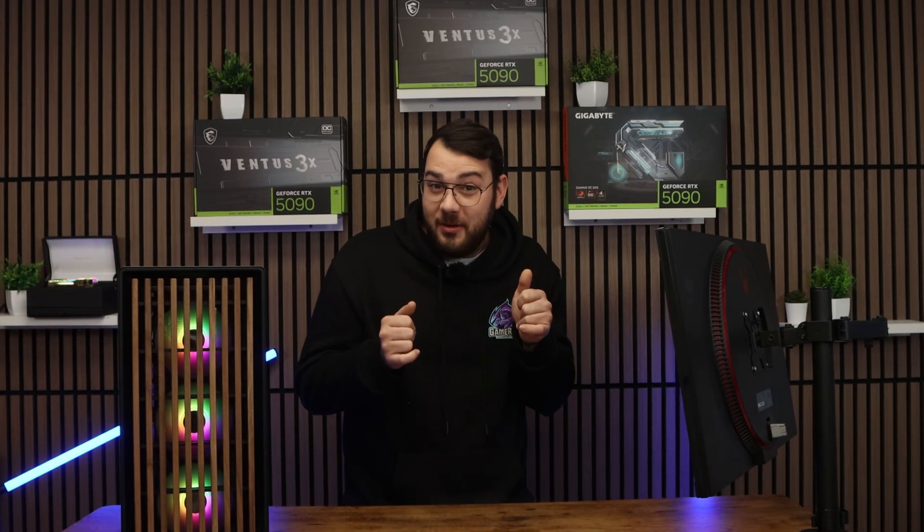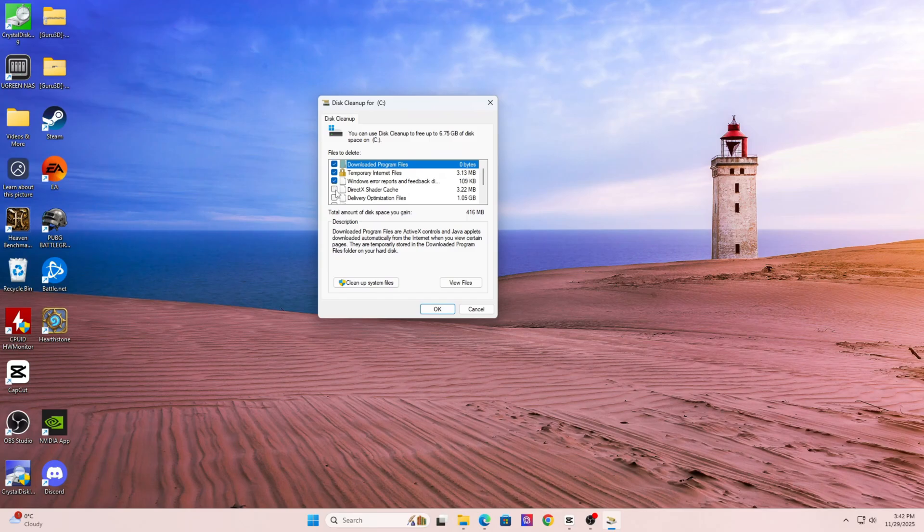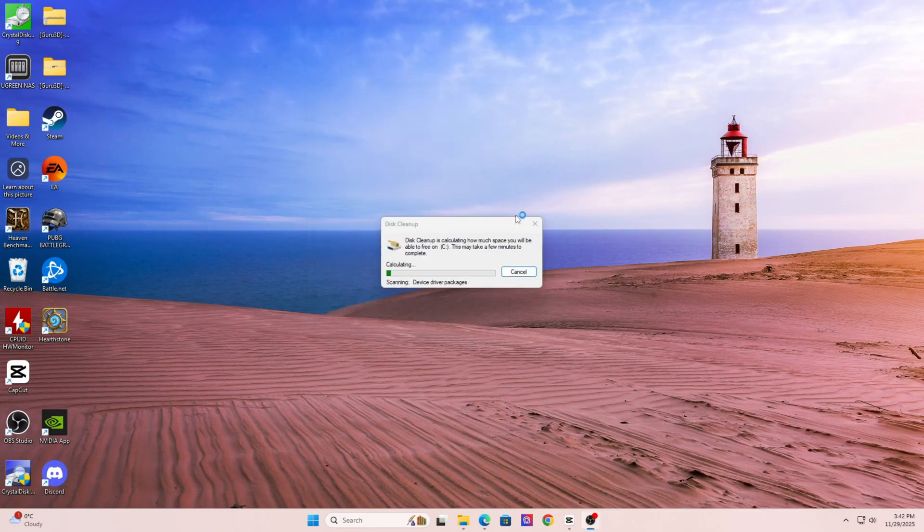Let's jump into section six: clear your shader cache and DirectX cache. Corrupted shader cache is a huge reason why games like Battlefield, COD, or Fortnite crash or freeze during loading. Shader cache builds over time and helps performance, but if it becomes corrupt you'll get random crashes. To clean it, open Disk Cleanup on Windows and select DirectX Shader Cache. You can also go to NVIDIA Control Panel, click Manage 3D Settings, scroll to Shader Cache Size, and hit Clear. When you launch the game again, it'll rebuild the cache and this can solve stutters, long load times, and crash loops.